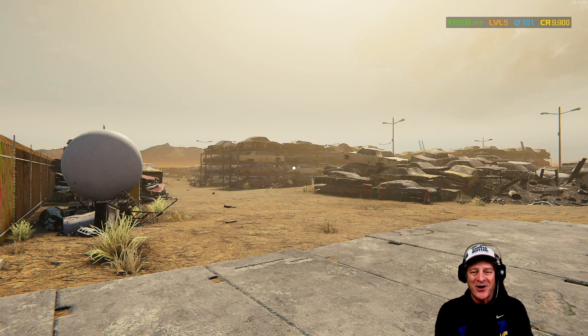Hi everybody, I'm Zilla Blitz and welcome to another episode of Car Mechanic Simulator 2021. You may notice it doesn't look like our garage in the background. The reason is we hit level five in a previous episode, and once that happens you can unlock the junkyard. I accidentally clicked the button and we ended up here.